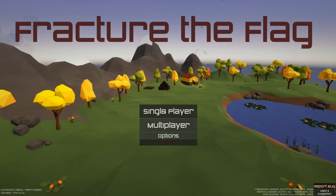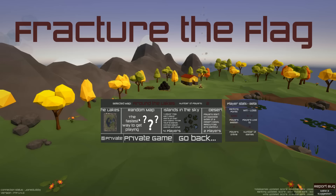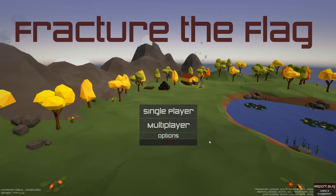Let's give single player a go. We can look at multiplayer real quick just to show you what it looks like. You can choose a random map — islands in the sky for four players, a desert map for two players, the lakes which is also two players. The text sort of cuts off here. There's also a private mode and player stats which is in beta. I think this whole UI could be streamlined to look a little nicer, but that's just my opinion.